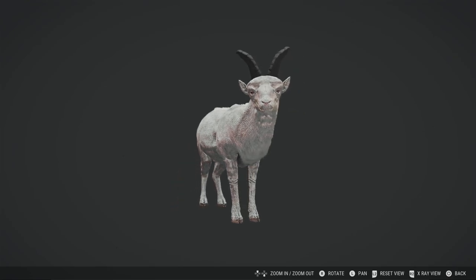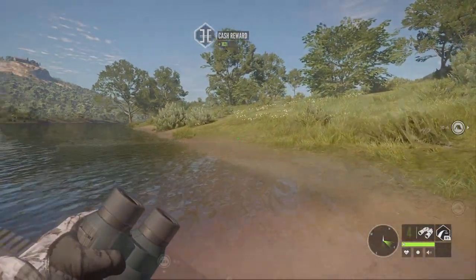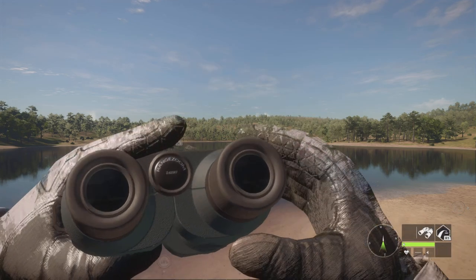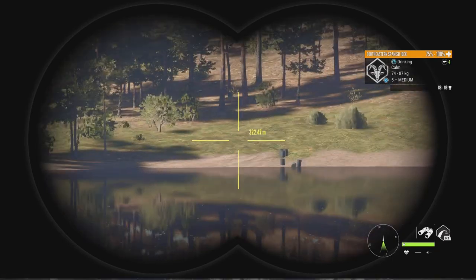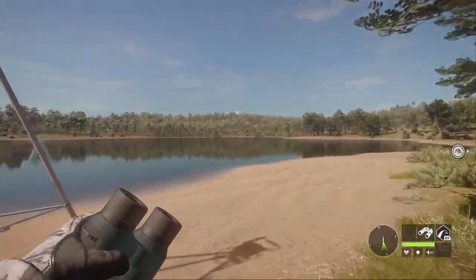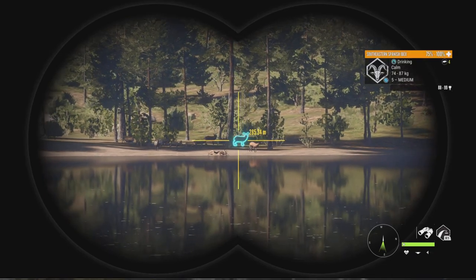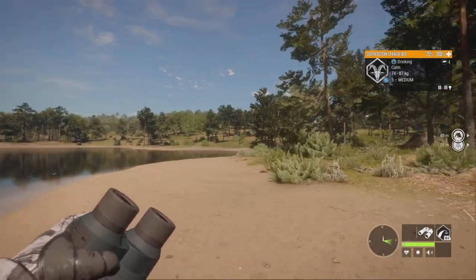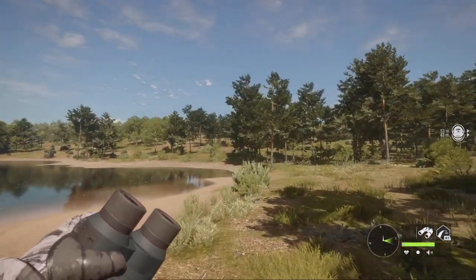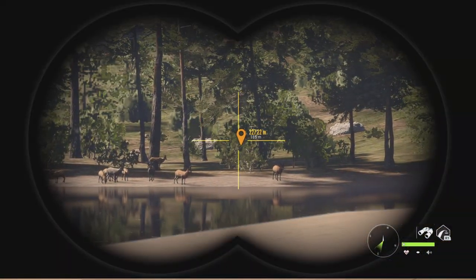An albino southeastern Spanish ibex — that is so cool! Can we go ahead and tax that? Not bad. All right guys, we are 220 kills into the southeastern Spanish ibex grind and we finally have a level five. So happy about this. Hopefully he decides to make diamond and does not troll us. These guys have been known to troll quite a lot, but I am super hopeful — maybe this could be our first ever level five diamond southeastern Spanish ibex.